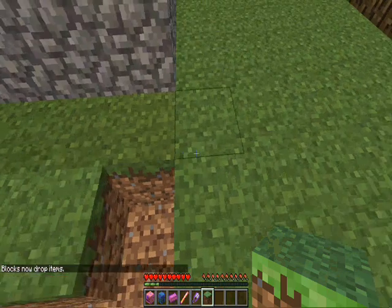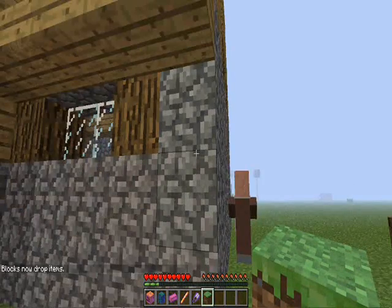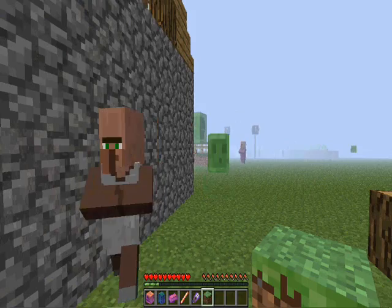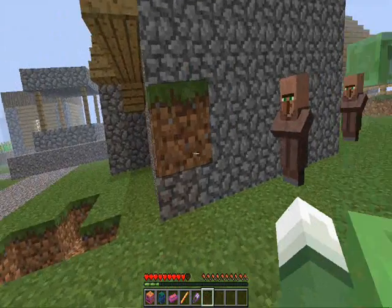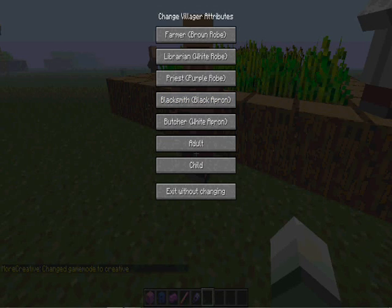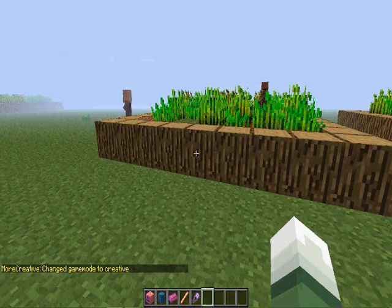So yeah, that's basically me showing off More Creative enchanting. One other thing that More Creative added: if you right-click a villager — I missed it, I have no idea how because I wasn't in creative — you can change it to any villager type, like the priest.